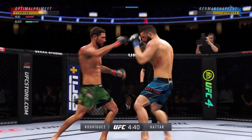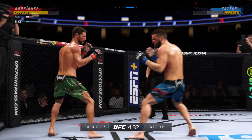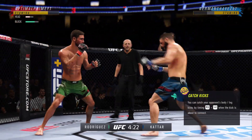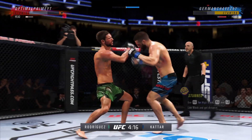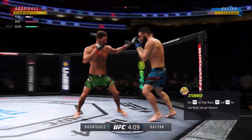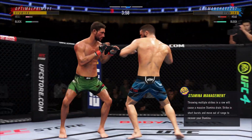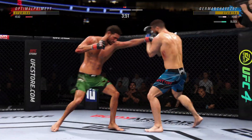Head kick blocked by Rodriguez. Beautiful one — head kick lands and he's hurt. He landed another great shot to the body. They're really starting to connect. Oh, he's hurt bad, John. He's got to press it, he's got to go for the finish. Back to the feet.